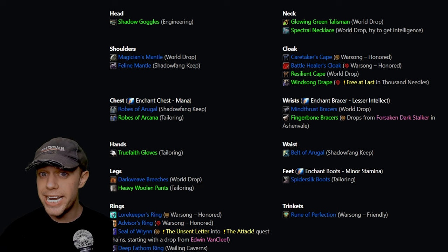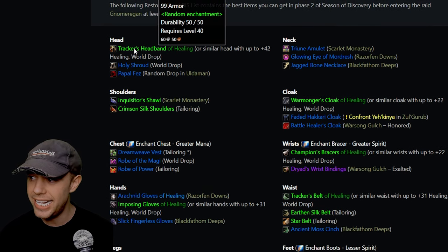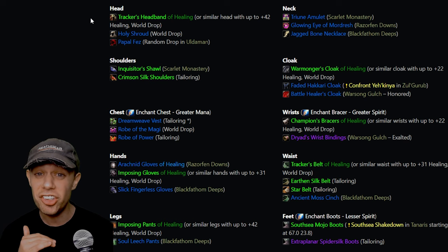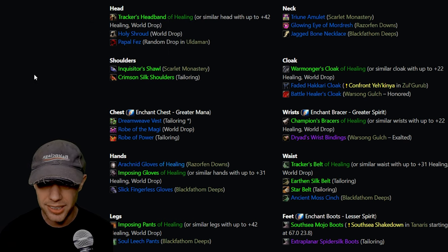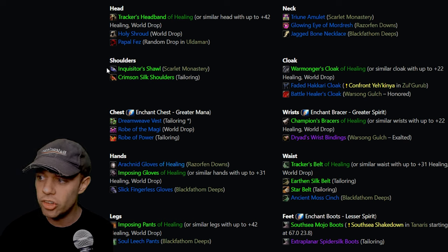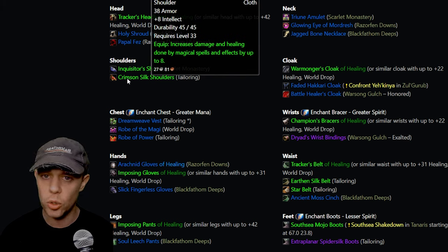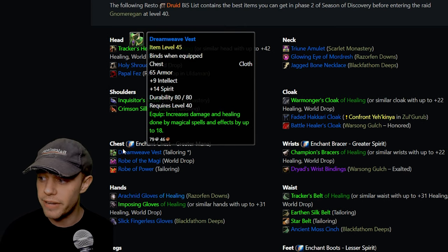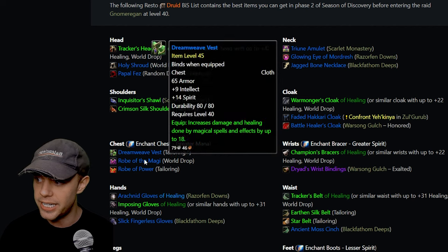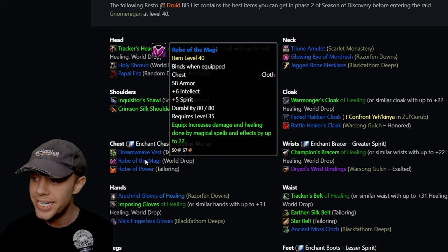Looking at pre-BiS gear: for the head, we have the Tracker's Headband — a BOE World Drop with up to 42 plus healing, which is huge. Other options are the Holy Shroud or the Papa Fez from Alderman. We've also got the Inquisitor's Shawl from the Scarlet Monastery Cathedral, and the Crimson Silk Shoulders from Tailoring. On the chest, the Dreamweave Vest from Tailoring — don't forget to enchant it with Greater Mana for 50 mana. The Robe of the Magi is another option but very expensive as a World Drop BOE, so Tailoring is the way to go.